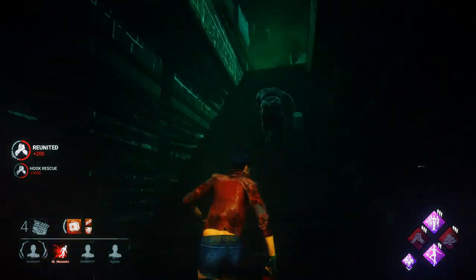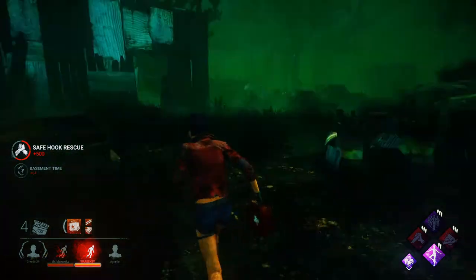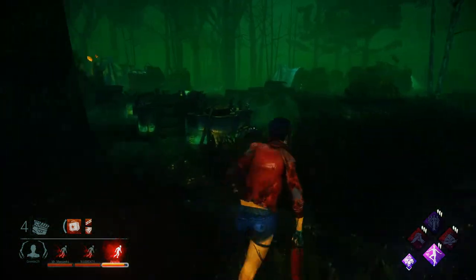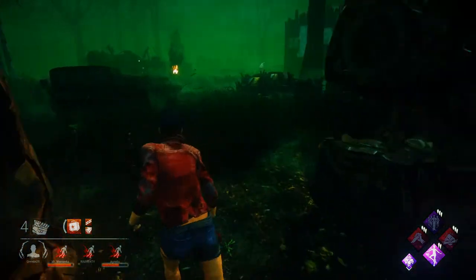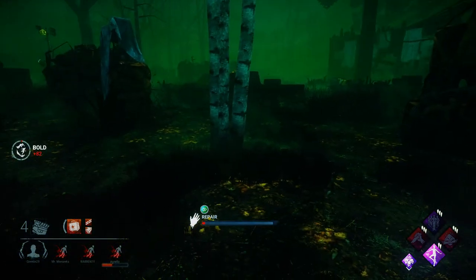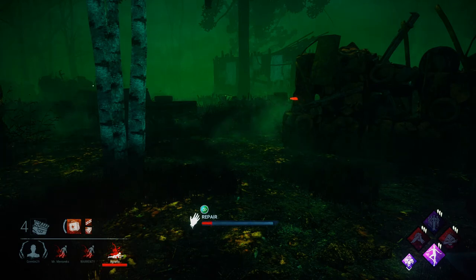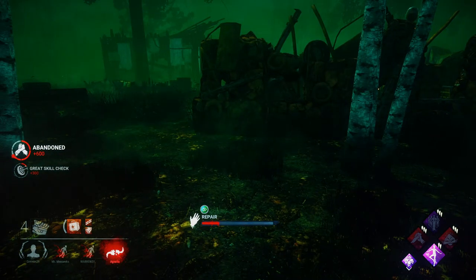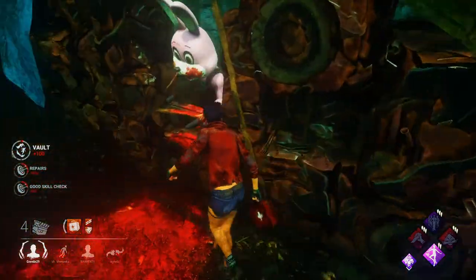After healing Fang I go back to the gen. I hear the killer coming — he downs David and brings him to the basement. I wait around the basement and get in for a fairly secure rescue. He then starts chasing all of us, goes for me, but I find a pretty good loop so he leaves me alone. I'm happy and free to work on the gen.